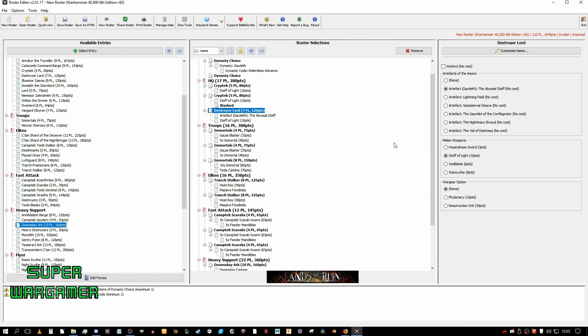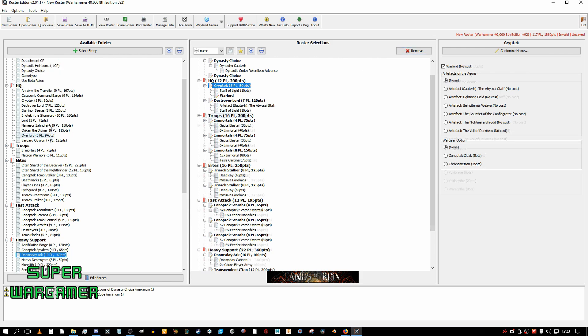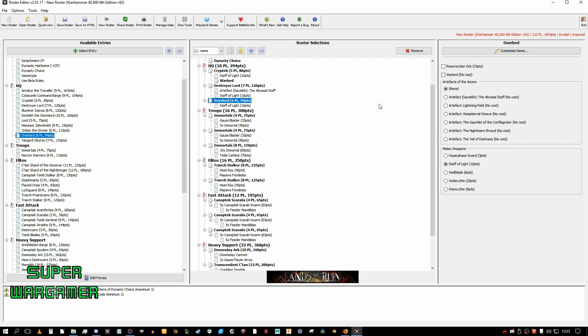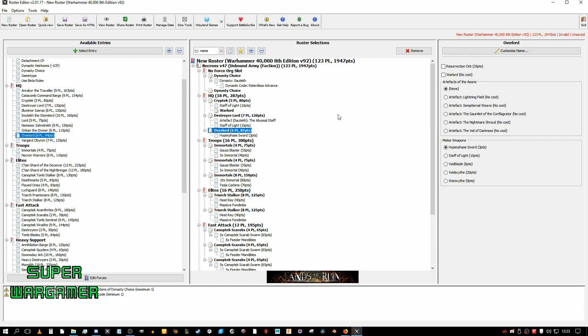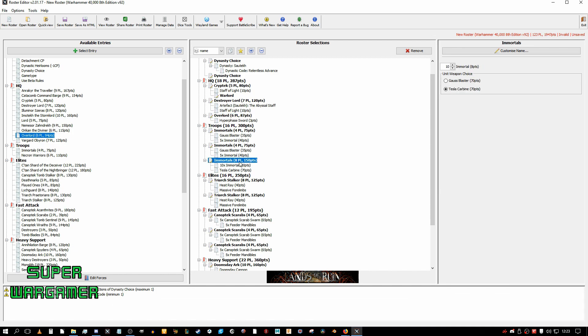You can also, because we've got some points left over, get rid of one of these Cryptarchs and chuck in an Overlord. Keep him as cheap as possible. Now we have synergy from the Overlord. If needed, you can buff the Immortals here. So if you're fighting Orks and need that extra oomph, hide around a line of sight turn one, jump out, get everything done, and cause some mayhem.